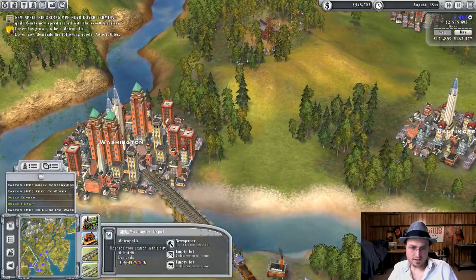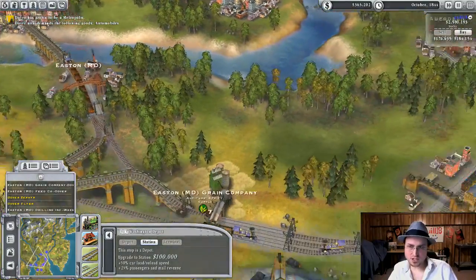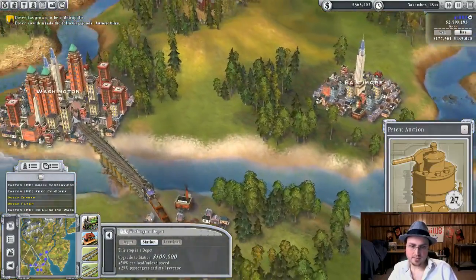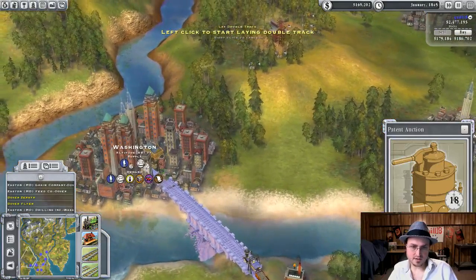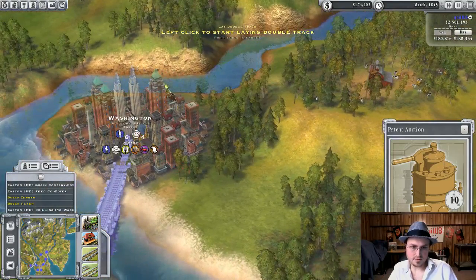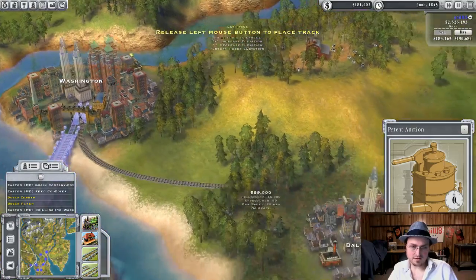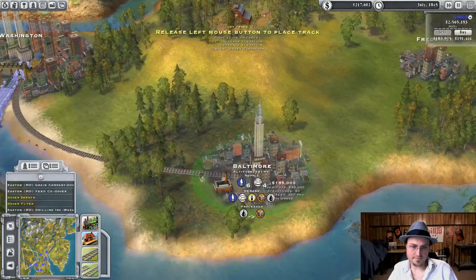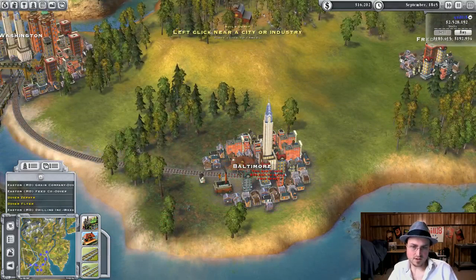Now I can upgrade this station — which does what? Faster load and unload, more revenue for passengers. I think I'm going to do that — go all the way up to terminal. I'm going to build a second track which I can't quite see... like this. And this is just going to be a back-and-forth battery to Baltimore with passengers and such. I don't have enough money yet.